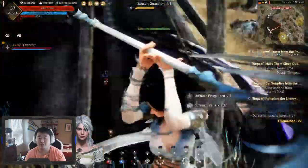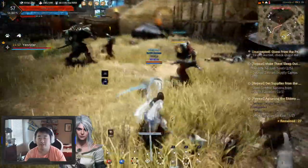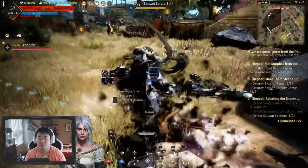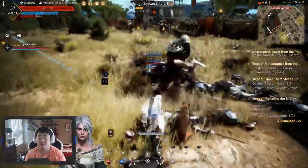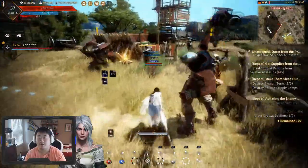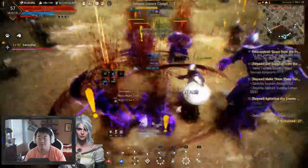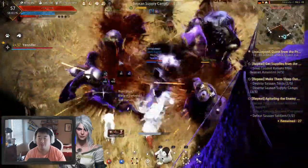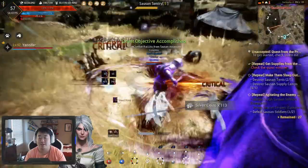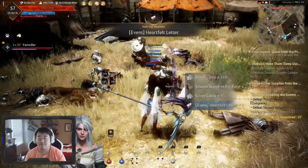Is tent destroyed? It wasn't taking damage — couldn't tell. You need to die, Assassin. Come here. I need to kill more assassins and tents, so we'll knock two birds out with one stone. Get the Life Harvest out. I'm still working on that timing of using the LT+RB skill — oh, we got another heartfelt letter, nice. Still working on trying to get used to all of that.